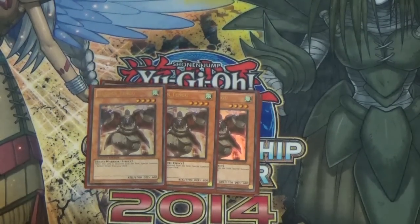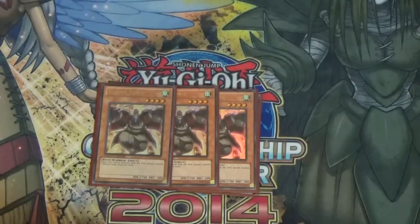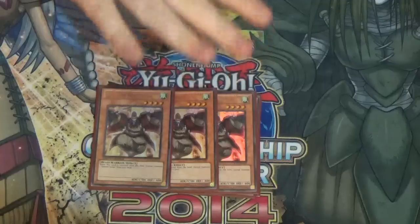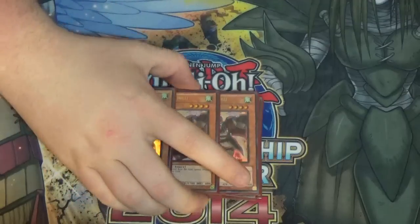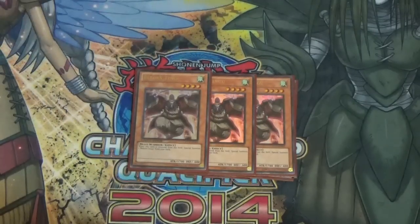Tengu is very good just for the fact that it floats, just like everything else in this deck. Eleven of these monsters are floaters, and that is very good — search, search, search, which means you don't lose card advantage. Being able to maintain card control is very good in today's meta, and three Reborn Tengu is pretty much a must in this deck.